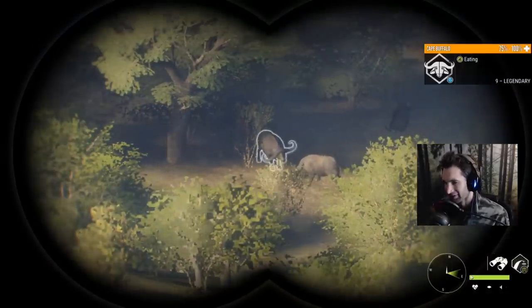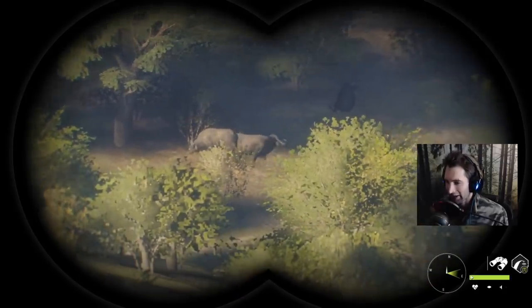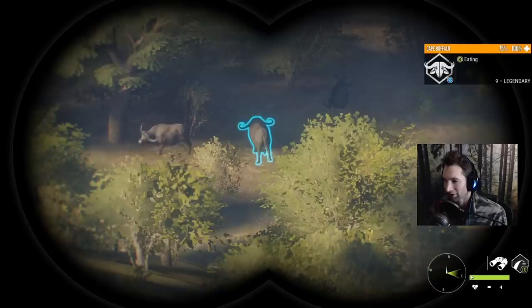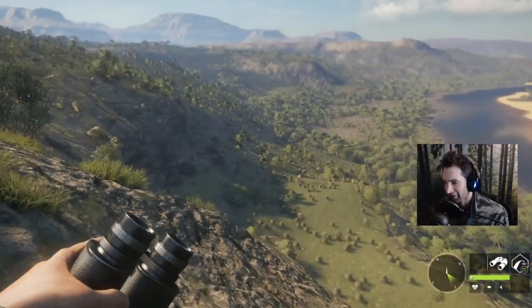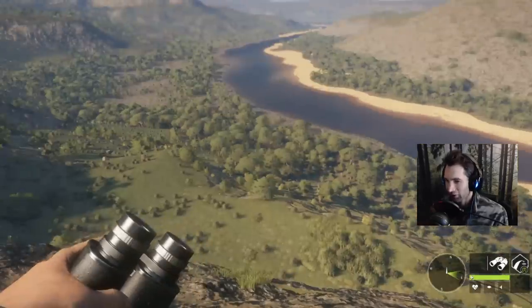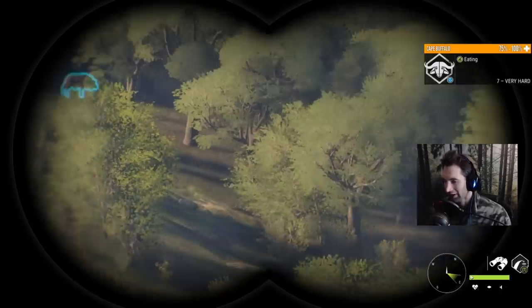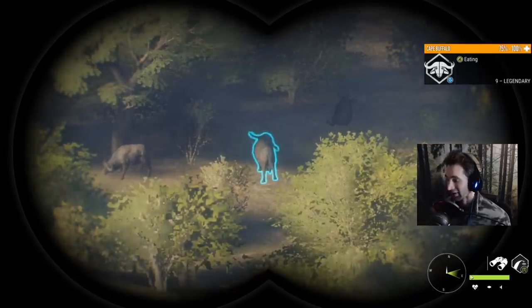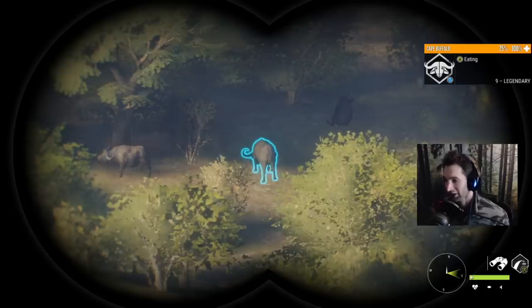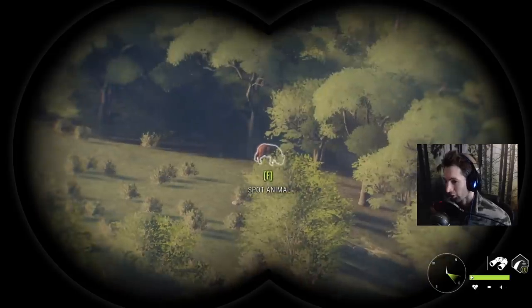After searching probably five or six different multiplayer maps we ended up going back to our map and found this guy - a nine legendary diamond potential cape buffalo. Of course he doesn't have the big horns either. I feel like all the big horn diamond cape buffaloes disappeared for some reason. I used to find all kinds of them and in the last three days I've seen five different nine legendary cape buffalo and not one had the big horns. I've always wanted to get a red or what they call a brown diamond cape buffalo. I would take that with the small horns - ideally it would be incredible to get the big horns, but I would definitely gladly accept a big brown diamond cape buffalo.